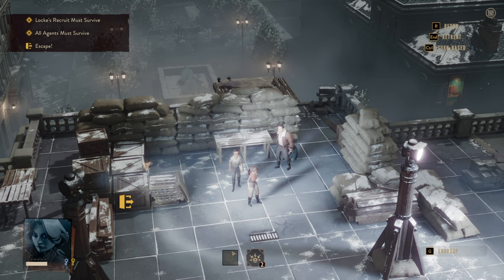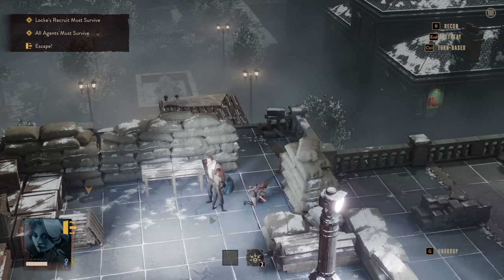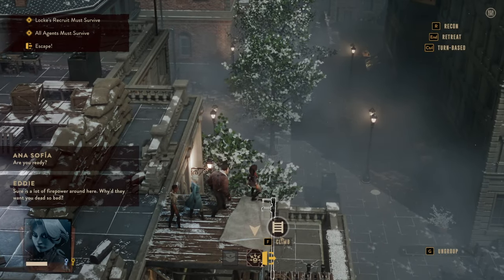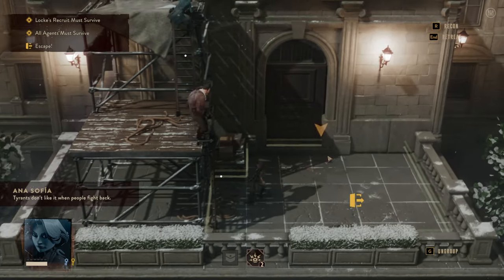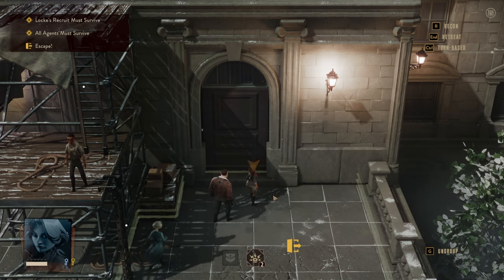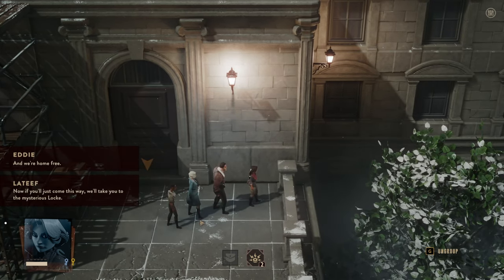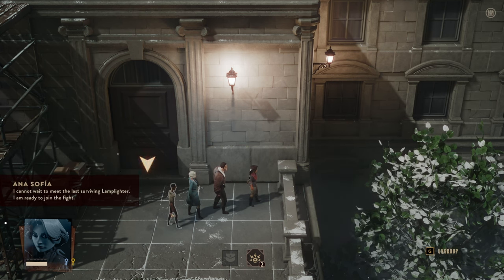Anna Sophia — where's the heal if you're a combat medic? Sure is a lot of firepower around here. Why'd they want you dead so bad? Dians don't like it when people fight back. Okay, well, that was a great engagement. We're home free now — if you just come this way, we'll take you to the mysterious log. I cannot wait to meet the last surviving Lamplighter. I'm ready to join the fight.